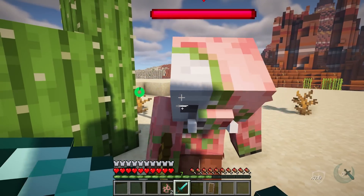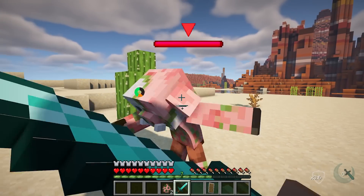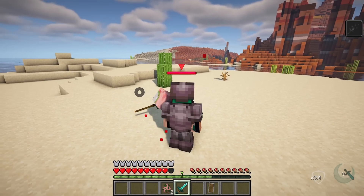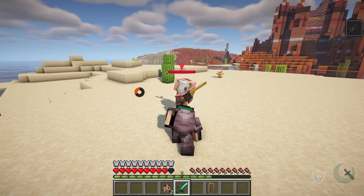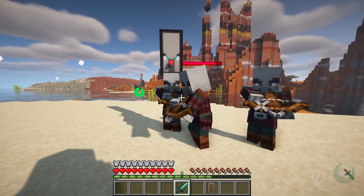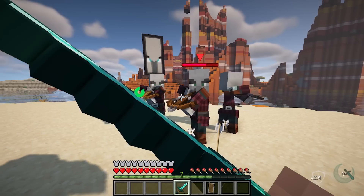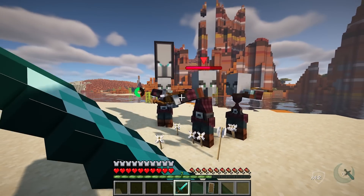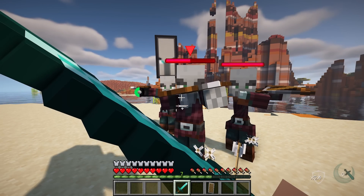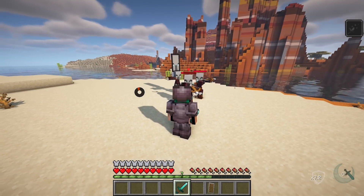Guard: stamina is drained when guarding based on the player's weight, the impact of the blocked attack, and the penalty of consecutive blocks. The penalty for consecutive blocks has been toned down in favor of overall higher block costs. Active Guard is a type of guard that focuses on parrying attacks. If the player guards right before an attack, 35% of the stamina will be drained; if they just guard, 35% extra stamina will be applied.